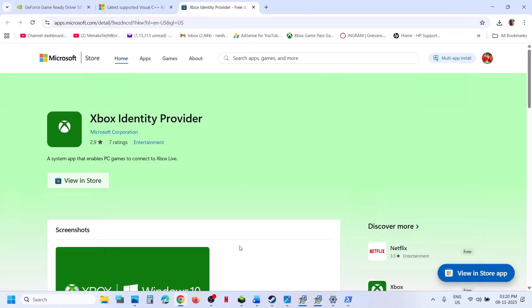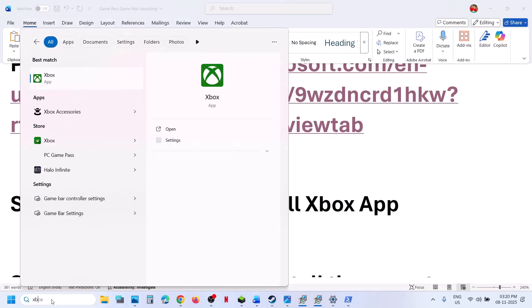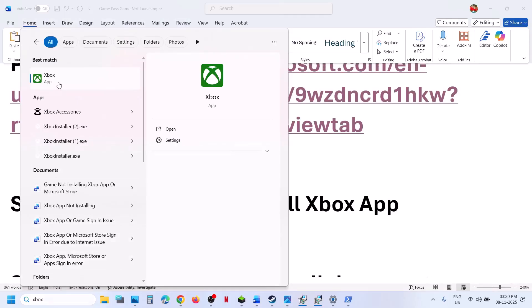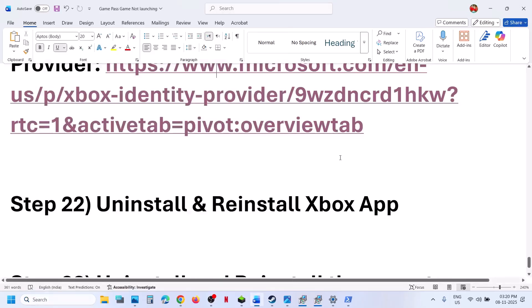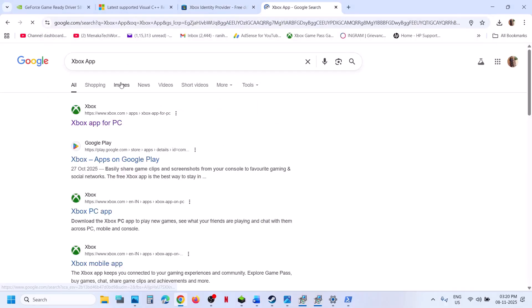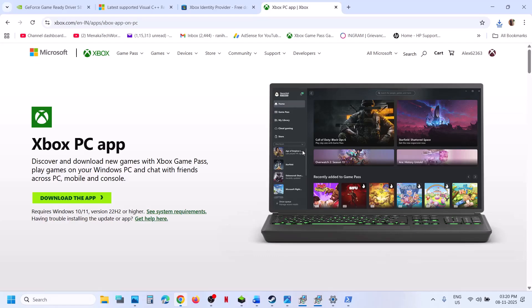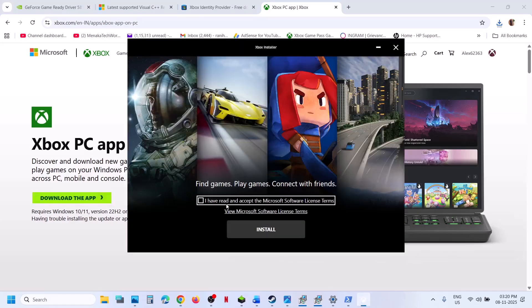The next step is to uninstall and reinstall the Xbox app. Type in 'Xbox app' in the Windows search box, right-click on Xbox app, click on Uninstall, and then Uninstall again. The uninstall will take some time. Once uninstalled, visit the Microsoft website — type 'Xbox app' in a Google search and go to the official Microsoft website — where you will see a Download option. Click on Download, run the exe file, agree to the terms, and click on Install.